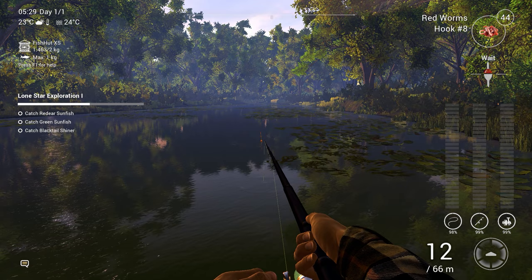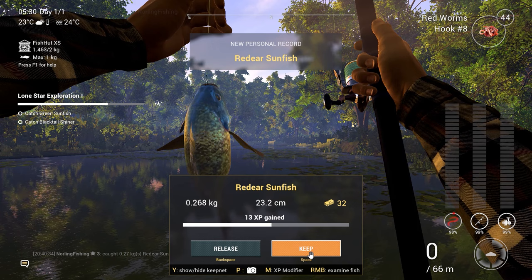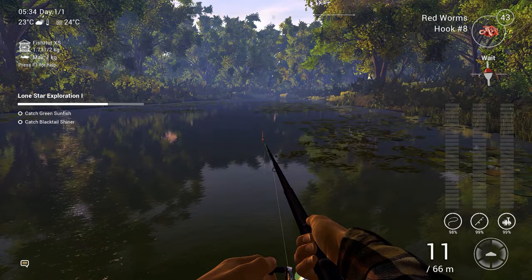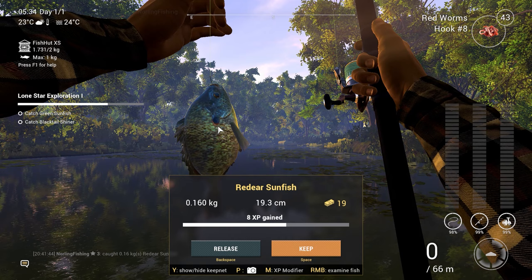Enough with the trophies — give me a unique fish now. It is a red ear sunfish, so we still need the green sunfish and blacktail shiner. This spot is working wonders. I should mention that the time of day right now is at peak. If you're new to the game, press T to switch and skip to the peak fishing time.